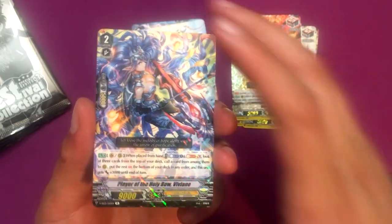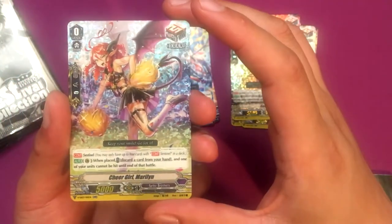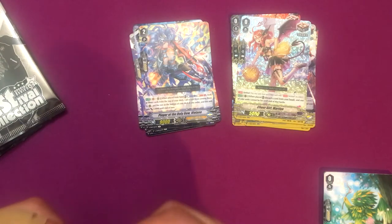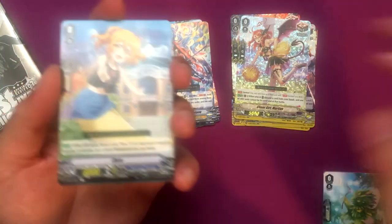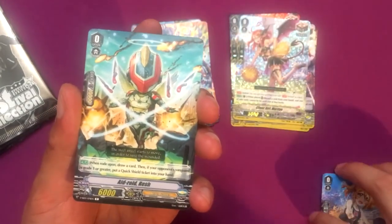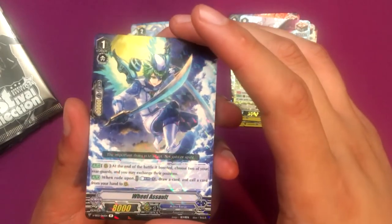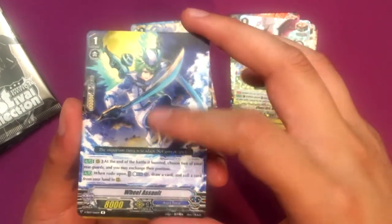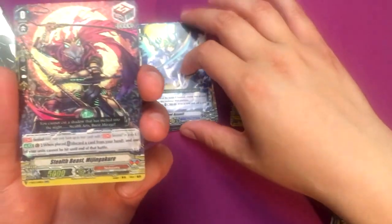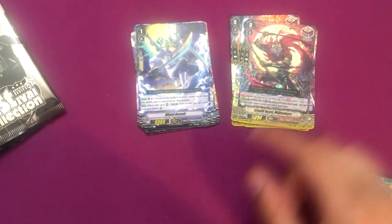Player of the Holy Bow Vivian isn't a good card — I stopped using it because Ezel had so much of its own support. Cheer Girl Marilyn for Spike Brothers, which is nice because I don't have any PGs for Spike Brothers, so that's good. A Bermuda Triangle starter — Bermuda Triangle has like seven starters I think. Aeroid Resch for Angel Feather. Wheel Assault, which is nice — this is a good card. I have a playset now but I can probably trade off my Hollow version for better value. And for Nubatama, Stealth Beast Minji Kurei — I don't have any Nubatama PGs, so that's cool.